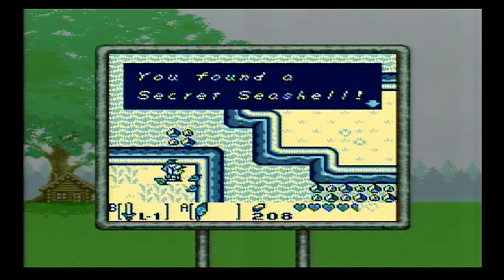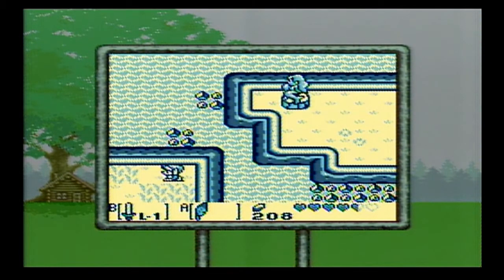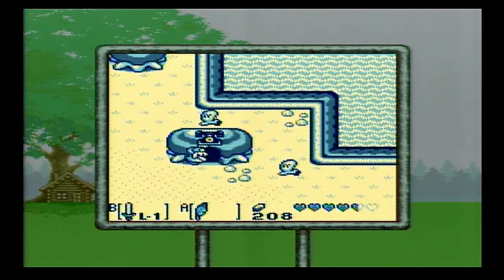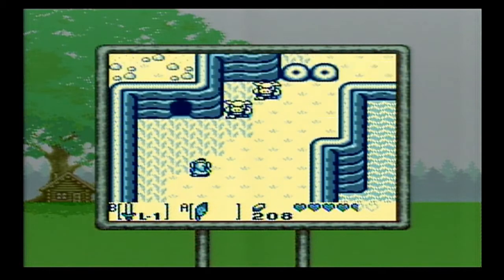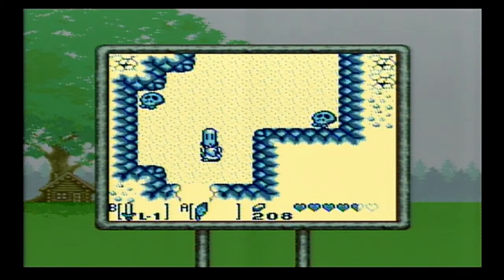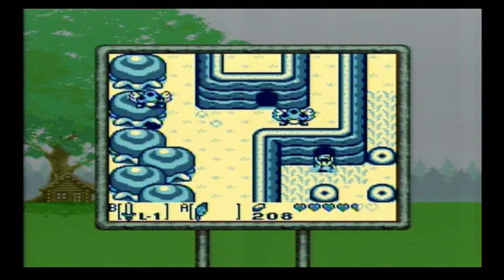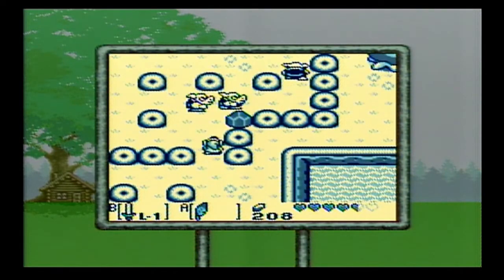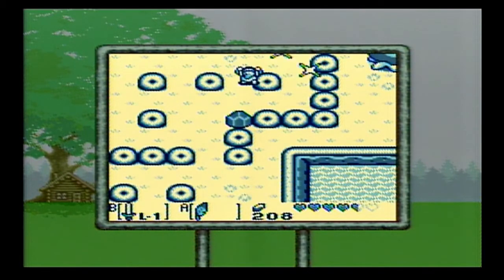And then we get secret seashell number 10 under this bush right here. Let's head back to the Seashell Mansion and we can get secret seashell number 11 for free. You only get them with exactly 5 and 10. There is no prize for 15, so the next time you'll get a prize is when you hit 20. After that, the remaining secret seashells you didn't pick up will disappear, and if they're in a chest they'll just be replaced by rupees. But we'll be getting all the secret seashells.